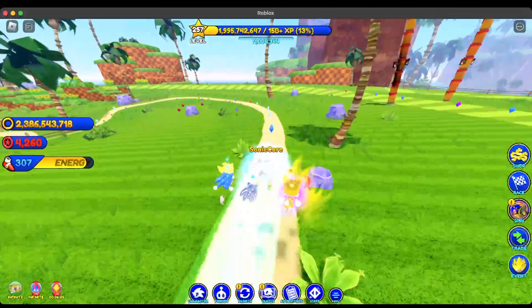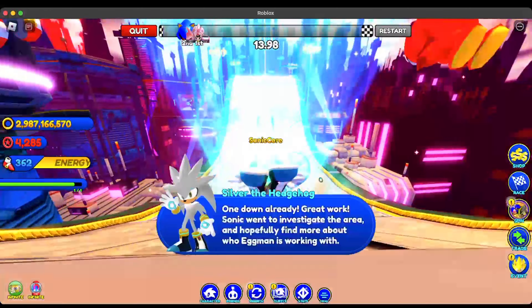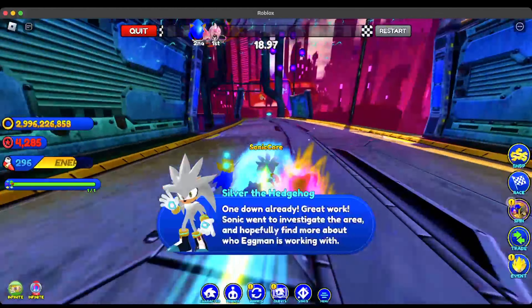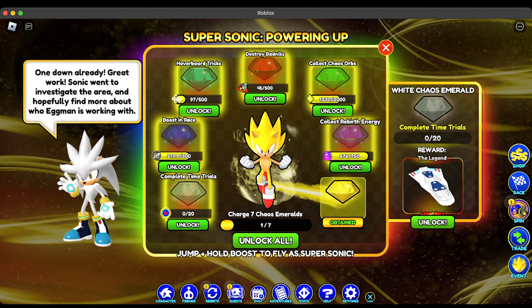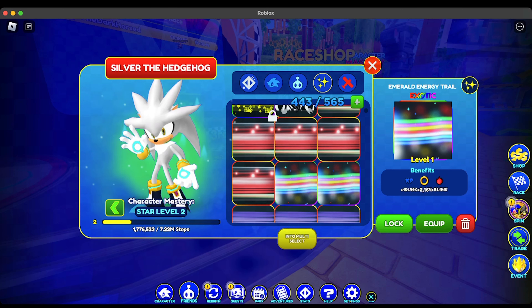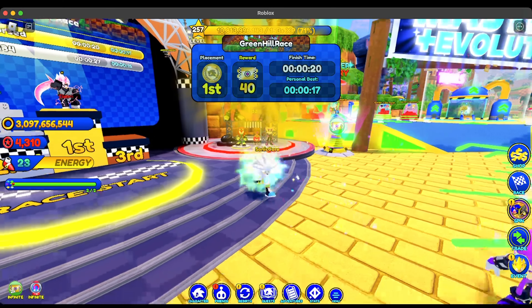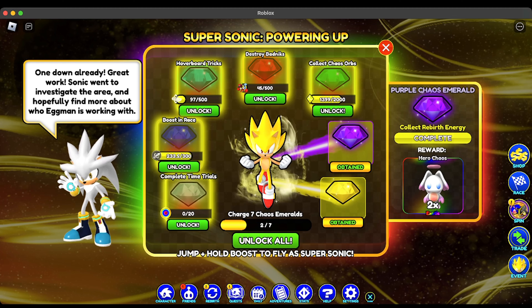We're going to go collect the Yellow Chaos Emerald. We just finished the first task — collecting 2,000 Gold Rings. Because I've just been doing this tactic of doing races and then collecting stuff in between, you can see we're almost done with the boost-in-race task, almost done powering the Blue Chaos Emerald, and the Green and Purple Chaos Emerald. You get Rebirth Energy really fast. Now we have the Emerald Energy Trail, which looks really cool. We just finished collecting all of the Rebirth Energy — and I just realized Rebirth Energy is purple and the Chaos Emerald is purple, which is really cool. Two Chaos Emeralds are charged already.